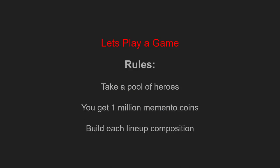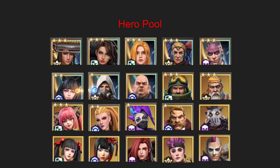So let's play a game together. We're going to take one pool of heroes and a million memento coins and we're going to build each lineup composition. These are the 20 heroes that we're going to be working with today. Notice that the rank of the heroes varies quite drastically, as this will likely be the case with most people's hero pools at this stage of the game.